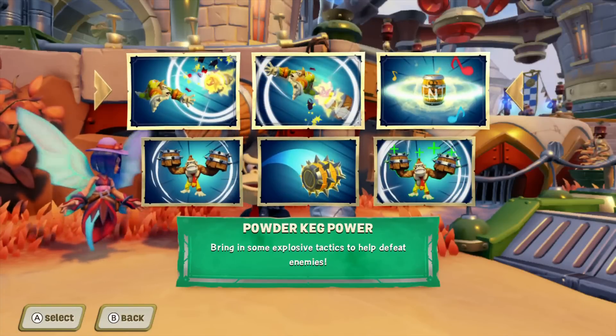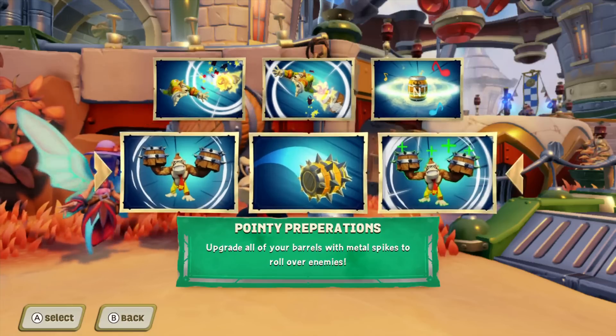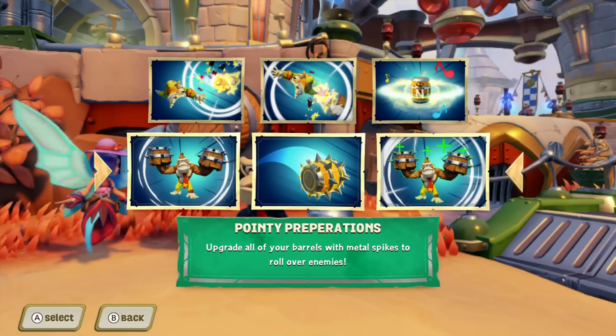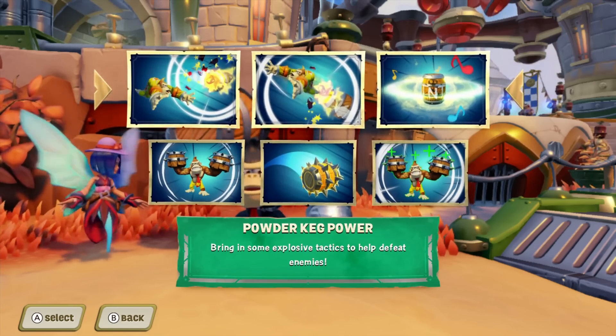Alright, here's the upgrade split. The top path is called Powder Keg Power — bring in some explosive tactics to help defeat enemies. The bottom path is called Pointy Preparations — upgrade all your barrels with metal spikes to roll over enemies. We're going to do the bottom path first because I think I'm going to like the top path more.